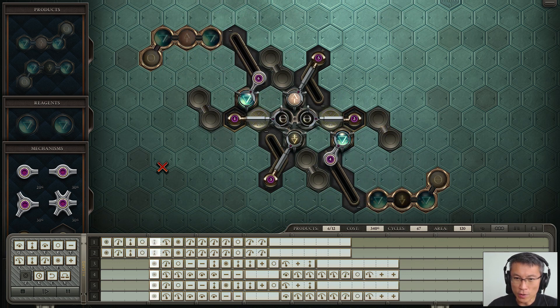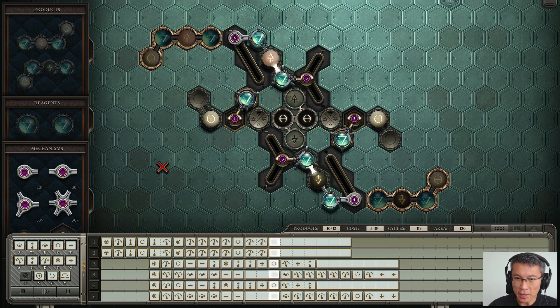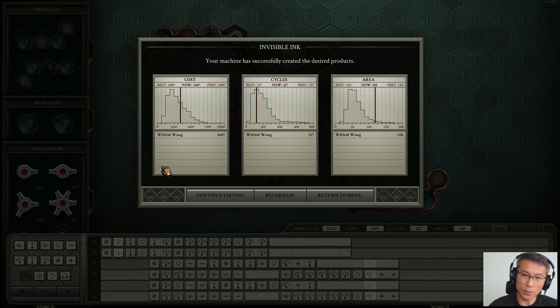If you look at both the top and bottom together, it's symmetric. It's beautiful — I love this solution a lot. It's very therapeutic to watch. I could do another solution of course, but this Invisible Link is one of my favorites from chapter four.